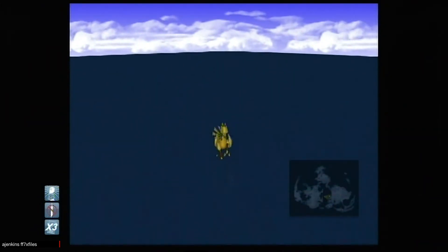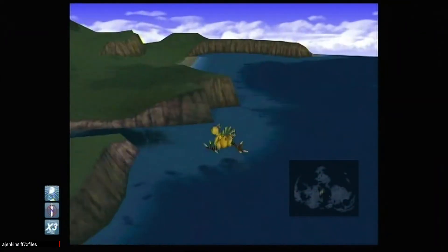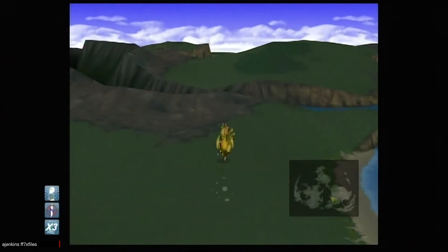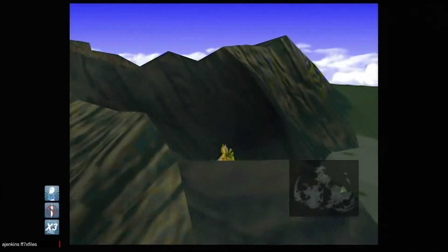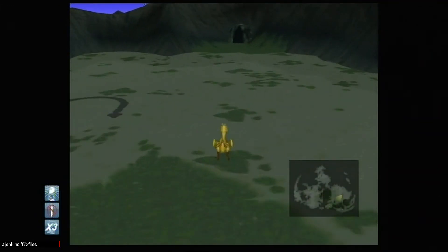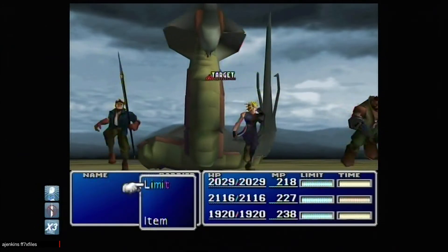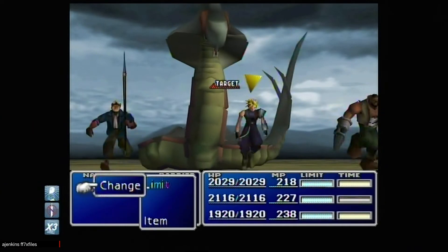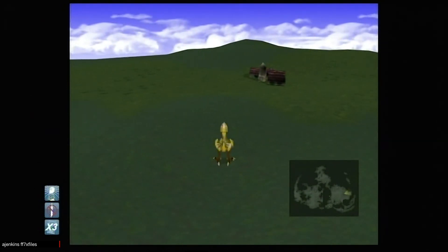Now we're going to go to the chocobo farm. As you can see, the submarine is underneath the chocobo. Now we're going to fight the Zola. Notice how it's doing the double chocobo, because it's teleported the wild chocobo with the other chocobo.